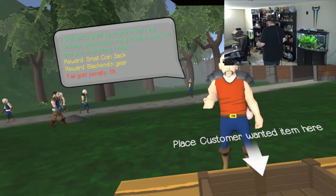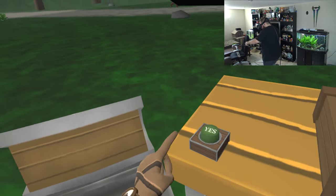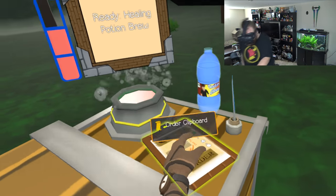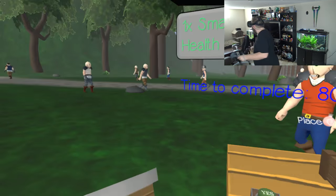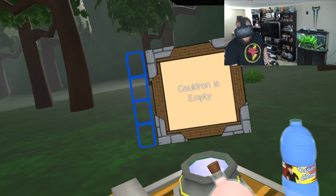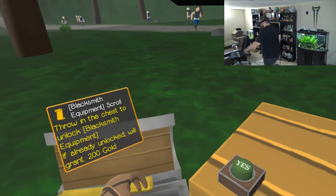They scare me when they run at me. 'I stabbed myself by mistake with my pickaxe. Please give me a healing potion. I'll give you everything I have.' So obviously this is a tutorial - we're doing a lot of the same thing over and over. Maybe I should just order a bunch of these herbs. Is he not giving me a vial? I think I gotta make my own vial or buy one. There's a small vial for five gold - I'm gonna order that.